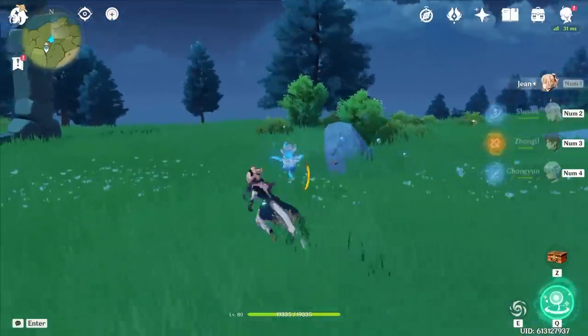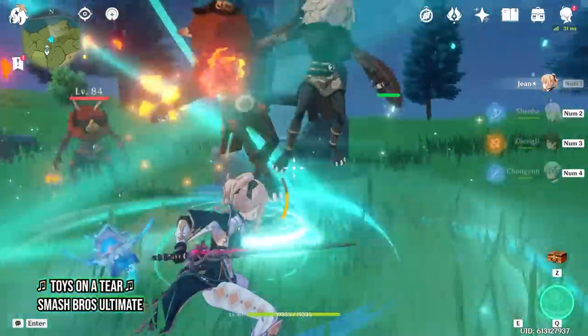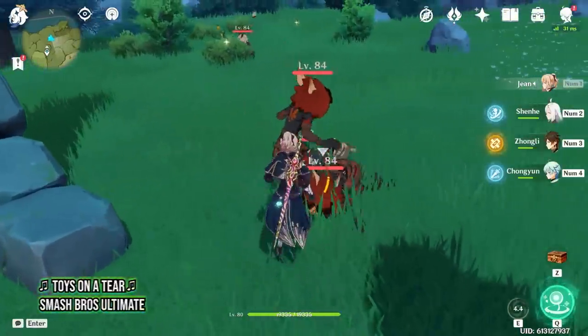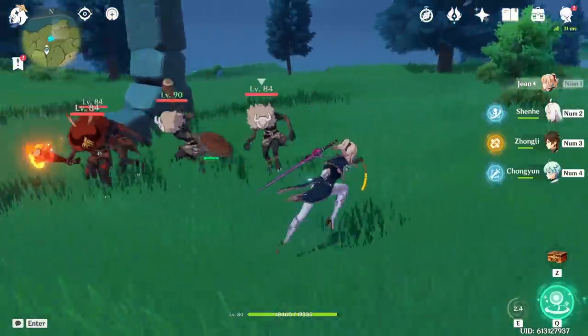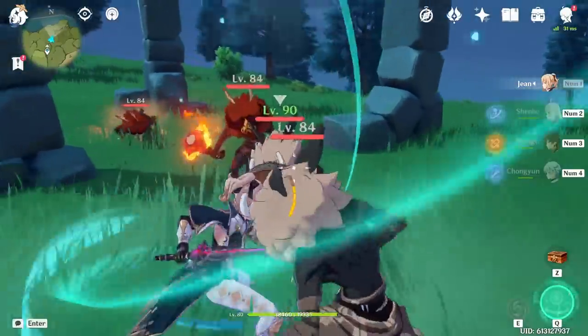When using Jean for CC or grouping, sometimes she works against you by sending some monsters flying while others stay right in front of her. Before you send the enemies flying either by timing out or doing it manually, you can actually just jump — and then the monsters will be in a neat little pile in front of you ready to do whatever you want to them.